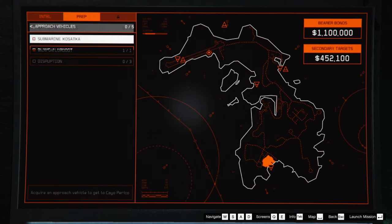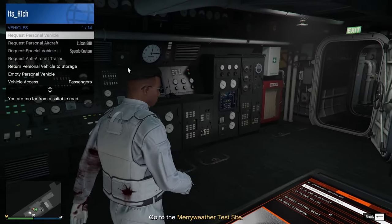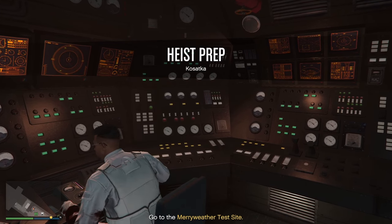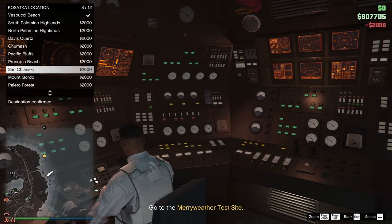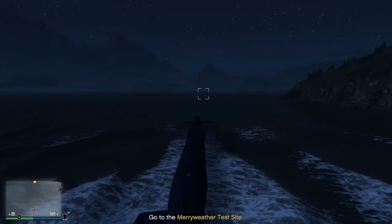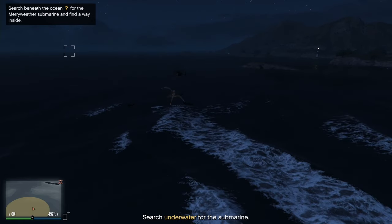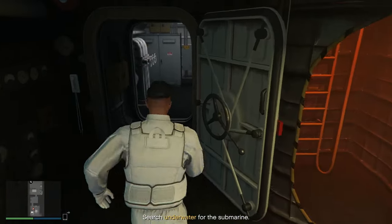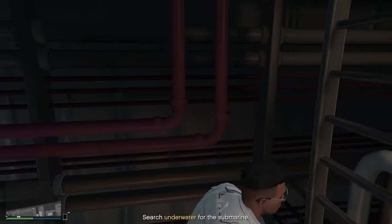For the approach vehicle, you're going to choose the Kosatka. If you came here with your Oppressor Mark II, make sure to return it to storage first to avoid it being destroyed. Fast travel to the closest location to the marker, then drive the submarine in a straight line towards the yellow dot on your map. Don't worry about the boats and helicopters trying to attack you — killing those enemies is a waste of time. When you see the yellow area show up on your map, go underwater. Once you're close enough to the other submarine, take this exact route — you're not going to exit the usual way, you're going down through the bottom. This is the fastest way to exit your Kosatka and enter the other submarine.